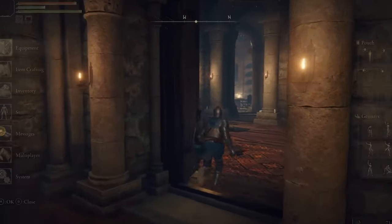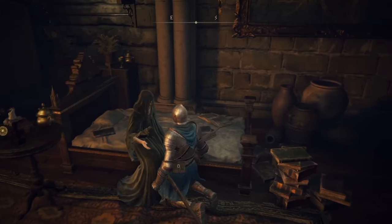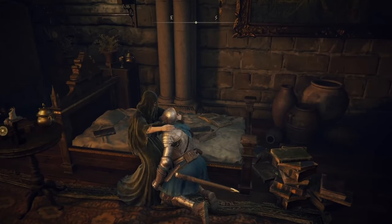In Elden Ring, what does the red square do next to your health bar and how do you fix it? This red square is a debuff to your health and can result in a 5% decrease overall.